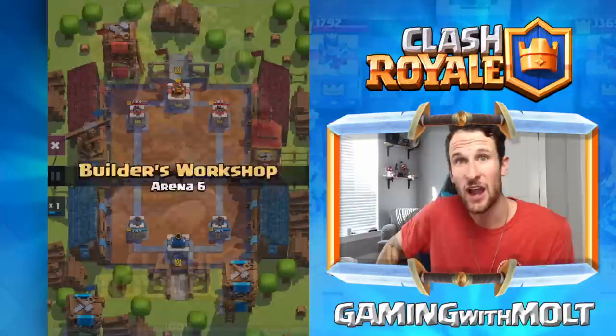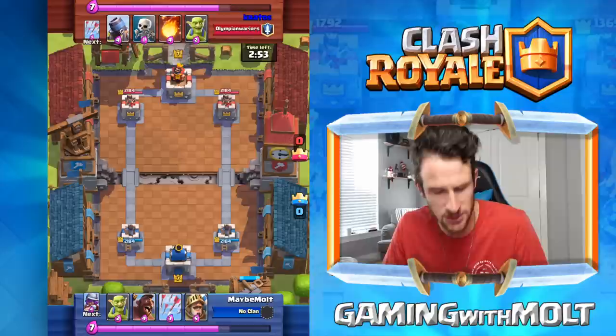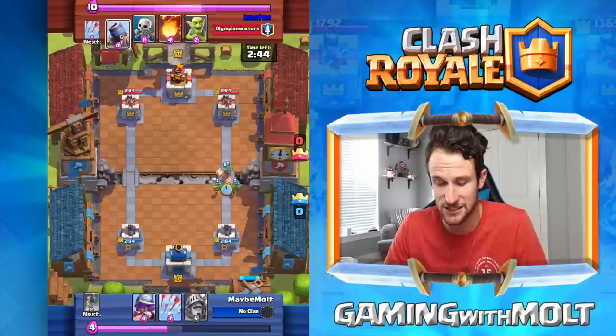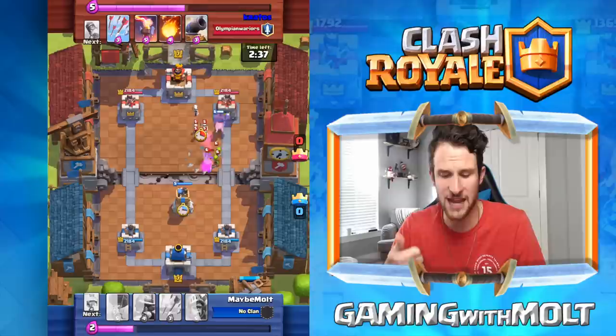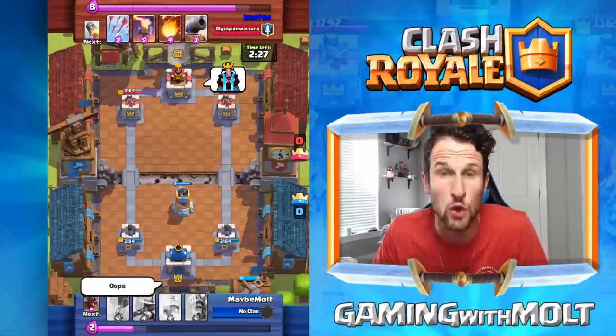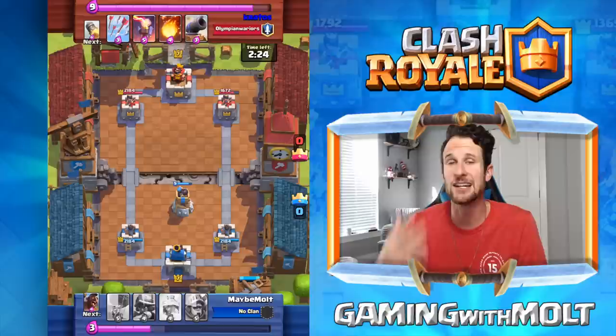Here we go with the first one — this is my new deck, it's got the balloon in it and some other stuff. We're in the Builder's Workshop, I love this arena. We're gonna start off with a little hog rush down here. He drops off his mortar — terrible decision: A, you let me know you have a mortar, and B, what did that do for you? I used my arrows, but I have a bomb tower there — oops.